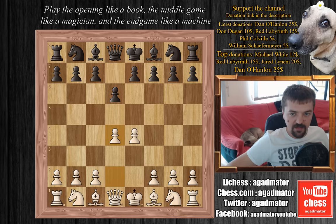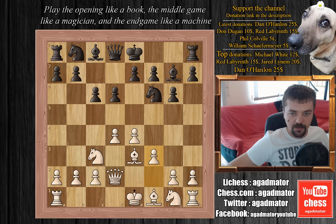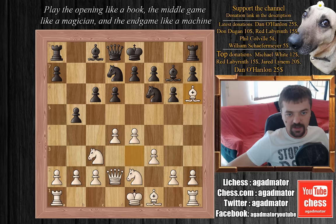Kasparov plays d4, we have knight f6 by Topalov, knight c3, g6, bishop to e3, bishop to g7, queen to d2, c6, f3, b5, knight g2e2, knight bd7. Now Kasparov plays bishop to h6. Topalov captures, bishop captures on h6, and queen captures on h6. This is okay for Kasparov as it will stop Topalov from ever castling kingside.